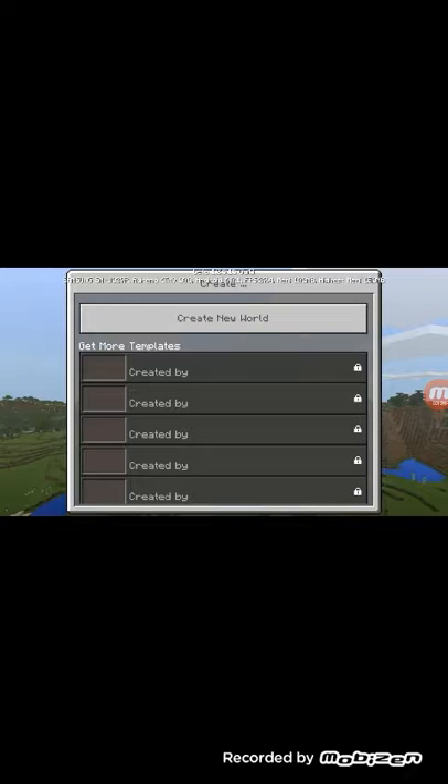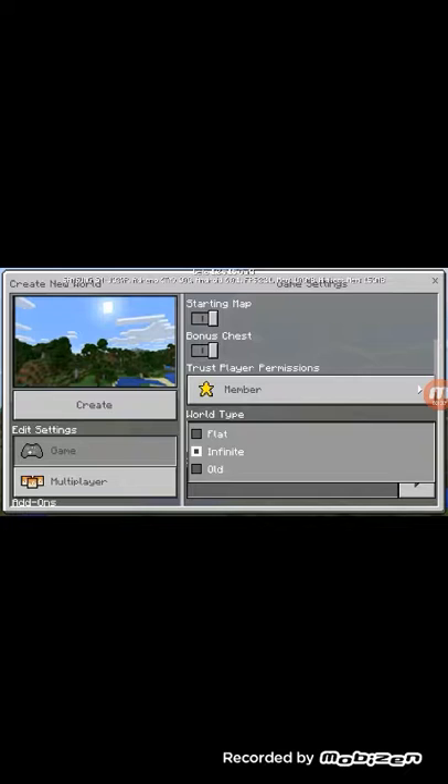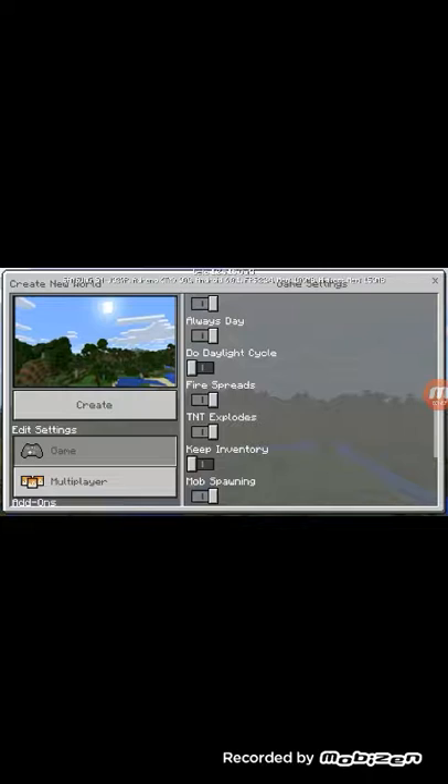Go to Play — I'll explain. Create a new world, or you can try this on any world you want. Let's get creative mode. Let's just get a flat world. Keep inventory.